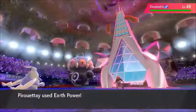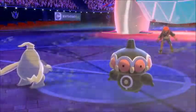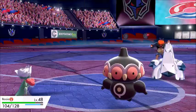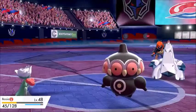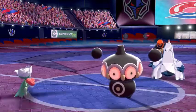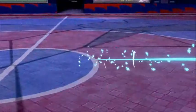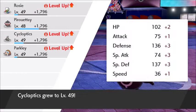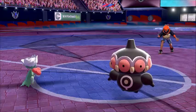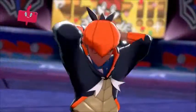The Duraludon's been raising its defense but that's okay because Clay Doll is special. I go for Earth Power which takes it down to the red, then I bring in Rose Raid to tank hits as Clay Doll finishes the now-normal Duraludon off with one last Earth Power.